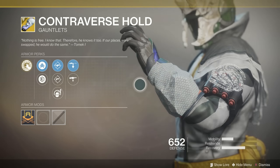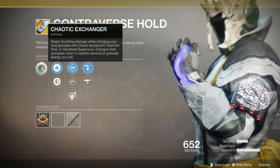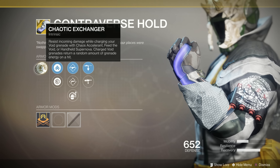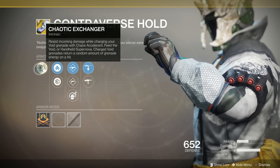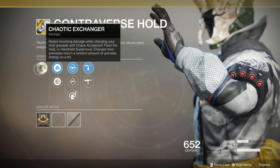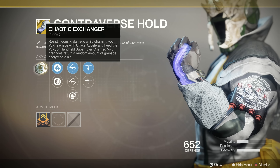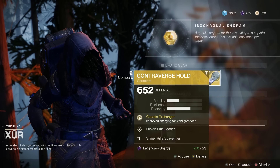Finally, for Warlocks, we have the Forsaken exotic gauntlets, the Controverse Hold. These are actually really good for the Nova Warp class. They come with the ability Chaotic Exchanger: resist incoming damage while charging your Void Grenade with Chaos Accelerant, Feed the Void, or Handheld Supernova. Charged Void Grenades return a random amount of grenade energy on a hit. Sometimes these basically give you your full grenade back. Charging that grenade is of course what you do when you're a Nova Warp player in PvP — you're getting your one-shot grenade off. Every now and again when you get that full grenade charge back, it's just so crispy being able to have two one-shot grenades, or possibly even three if you get lucky. Definitely a worthwhile purchase for Warlocks if you haven't gotten them already.